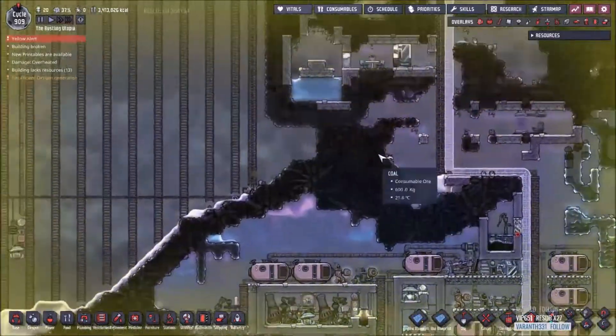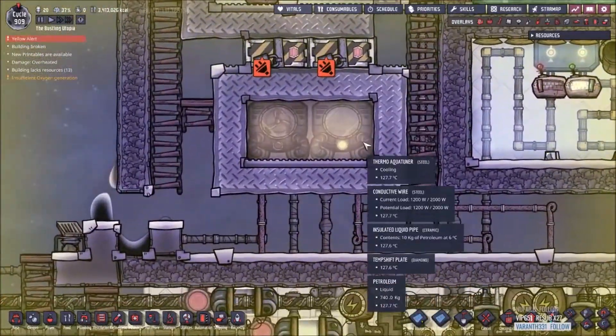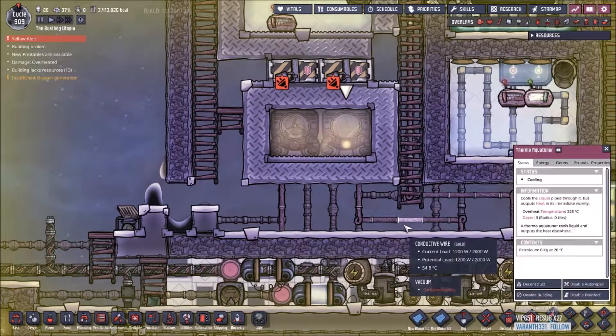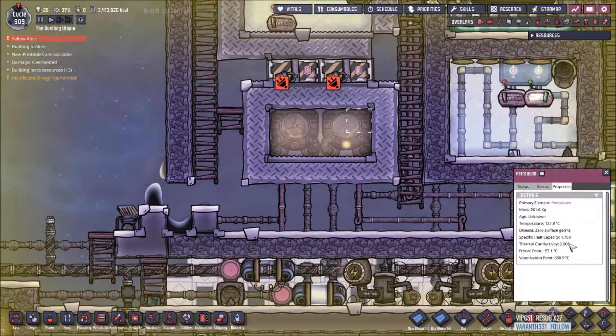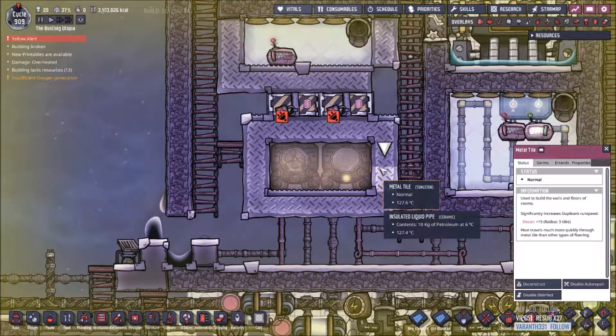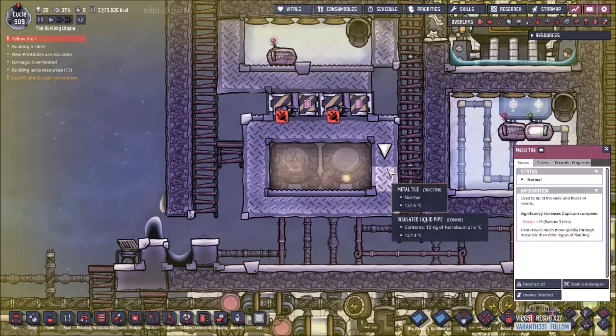The next thing we're going to be looking at is the gas or aqua tuners. Gas and aqua tuners are going to be your main method. Thermal aqua tuners are going to be your main method specifically of cooling down your base. They can be immersed in something like petroleum for thermal conductivity - that heat will go to a metal tile, preferably made of tungsten. If you can't get tungsten, steel will do as well. Steel actually has less thermal conductivity than tungsten.